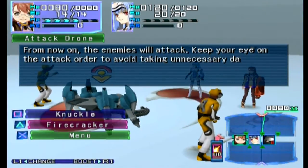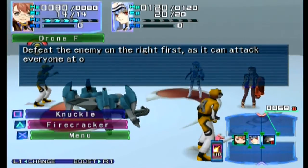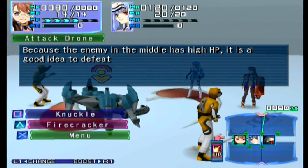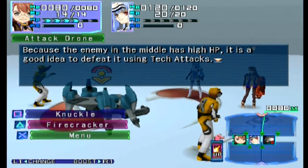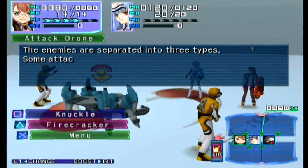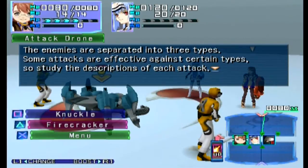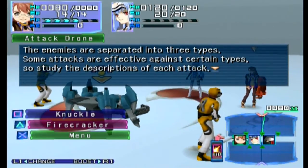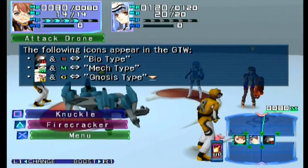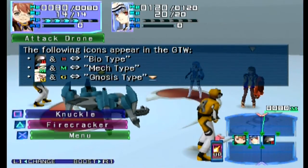The enemies will attack — keep your eyes on the attack order to avoid taking unnecessary damage. Defeat the enemy on the right first — it can attack everyone at once, even though that's my left. He has high HP. Use tech attacks in order to finish him off because he's physically bulky. These are separated into three types — study the descriptions of each attack.